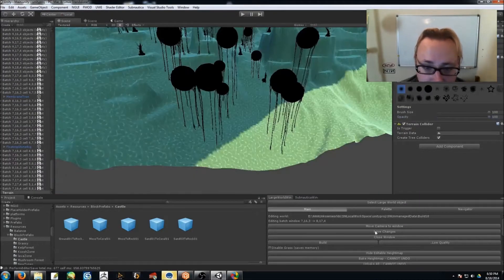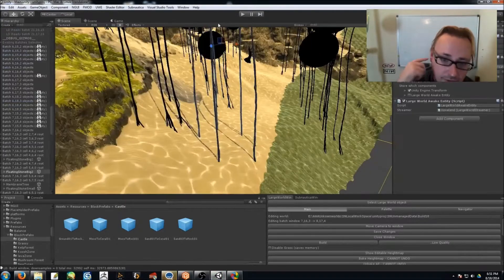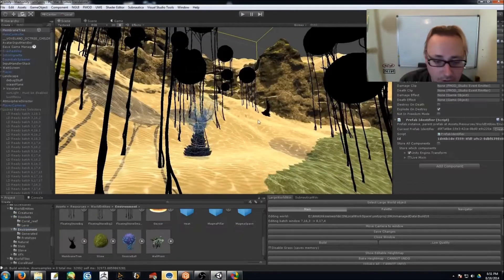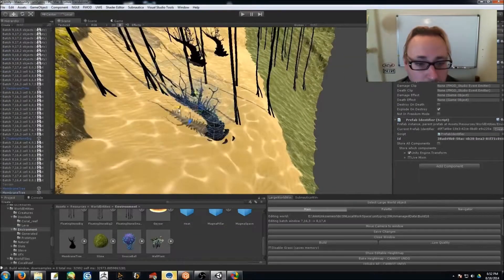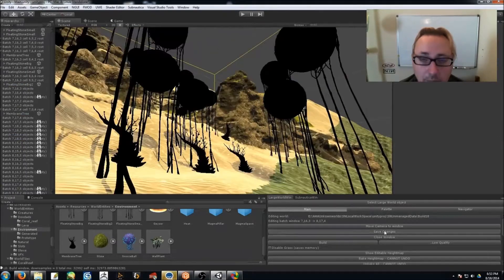Right here I had to even this area out because those weird plants — membrane trees — they looked a little too weird on a hill, like they would slide down.